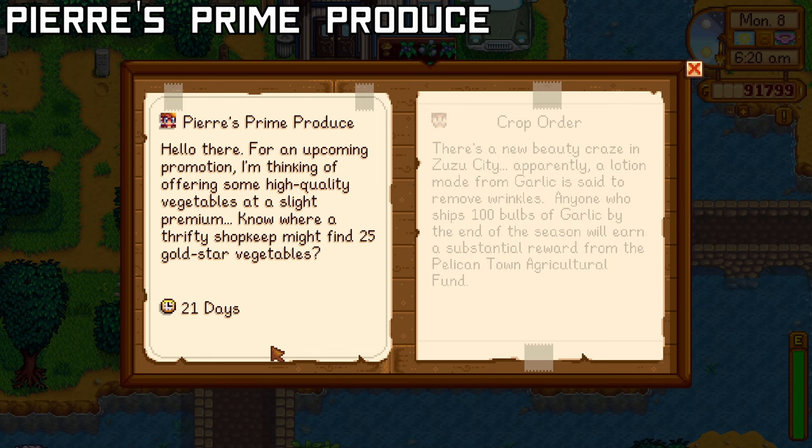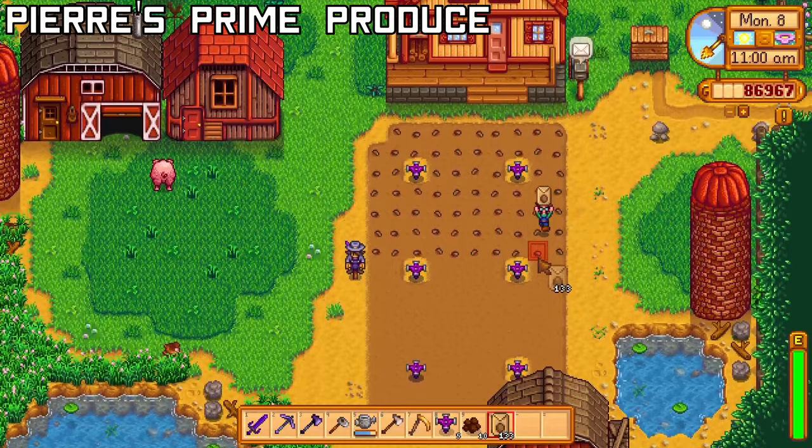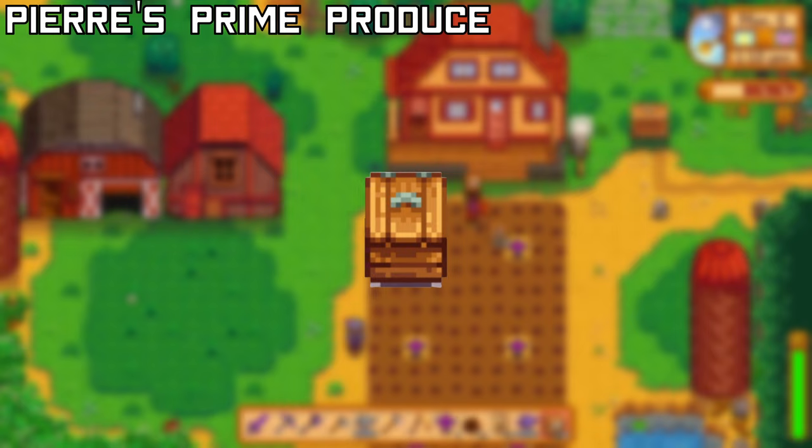Pierre wants 25 Gold quality vegetables within 1 season. To do this, plant 200 of the fastest and cheapest vegetables available that season. In Spring, I would recommend Parsnips or Potatoes. In Summer and Fall, I would recommend Wheat. You can craft regular fertilizer with just sap. Pierre will also give you a mini shipping bin as well as 2500g.